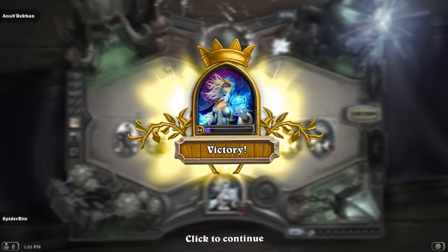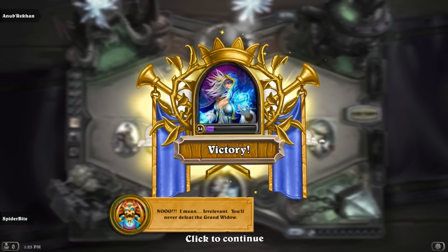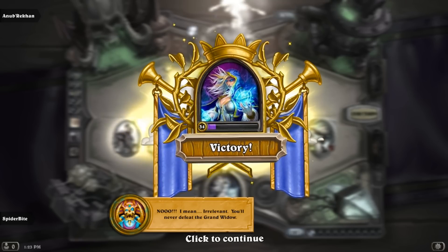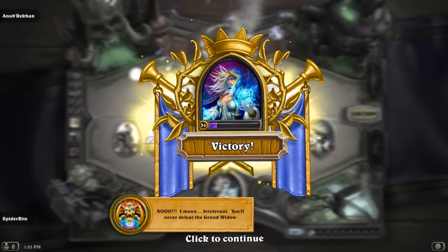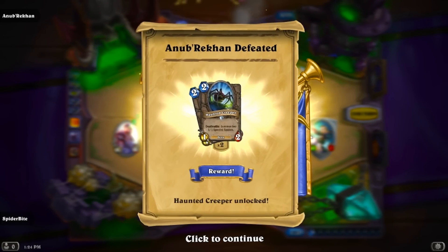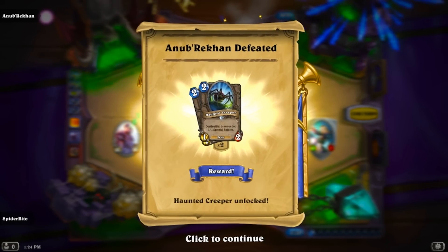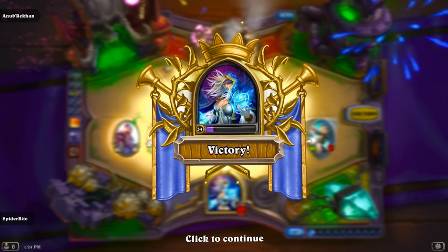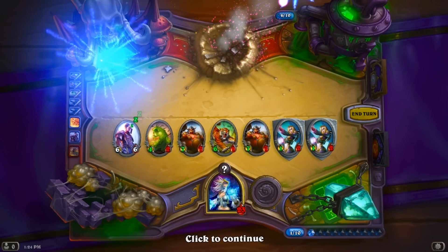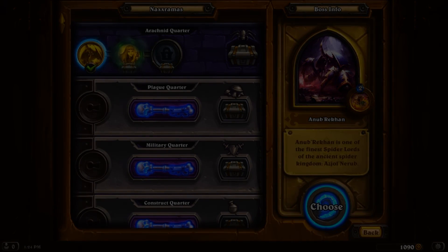I'm learning how to bad manner like a pro. 'You'll never defeat the Grand Widow.' Oh — I'll never defeat the Grand Widow? Anubricon defeated — the reward is the Haunted Creeper unlocked! Nice, that's pretty cool.